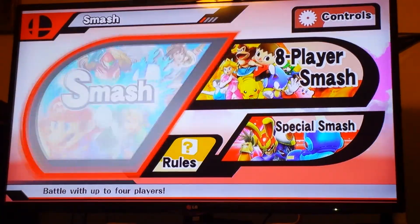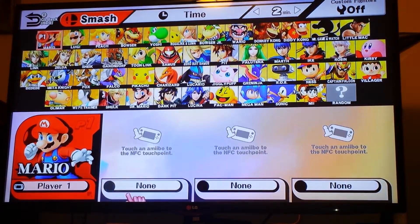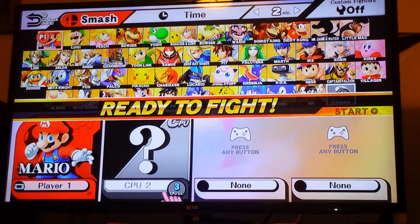When you go in Smash, for instance if I pick Mario, and then I got someone here as amiibo — that's my amiibo Yoshi. And you see he's only a level one, Blue Yo.